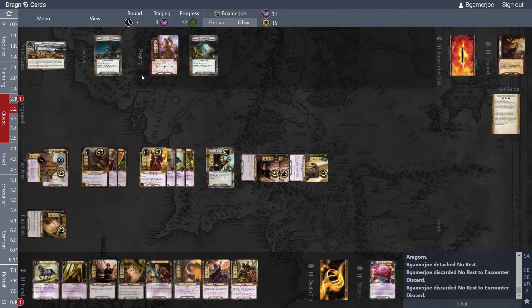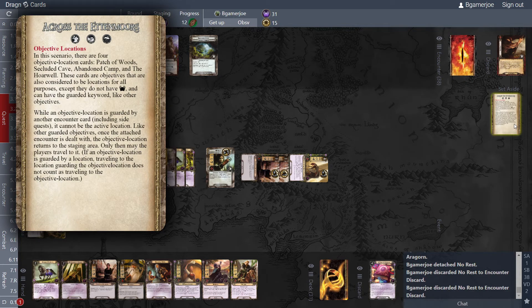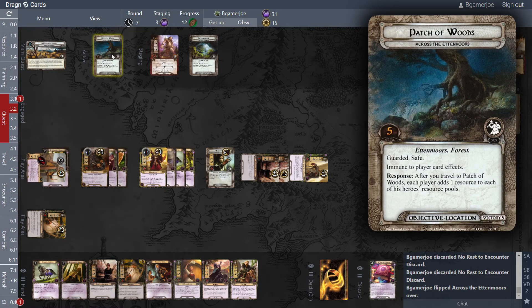Now we're at a safe location. Return all engaged enemies to the staging area, ignore the when-revealed effects of all treacheries, treat the printed text box of all encounter side quests as if they're blank. That's fun — if you reveal Lost in Wilderness while you're in a safe location it does nothing. Enemies do not make engagement checks at the end of the quest phase. A safe location is put out of the victory display so you cannot linger.